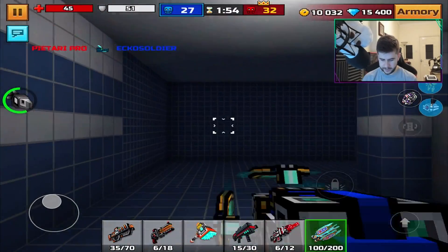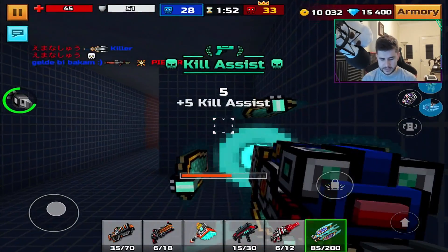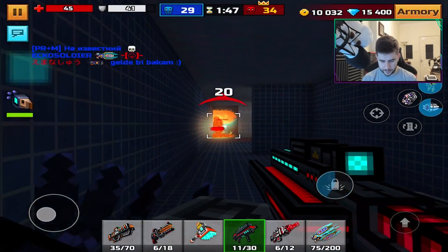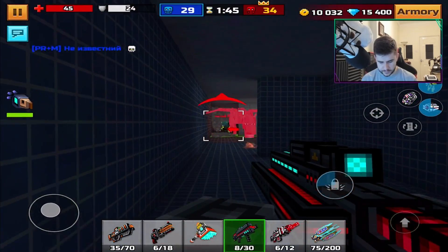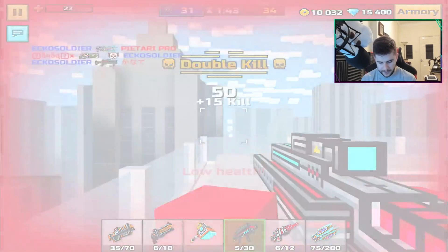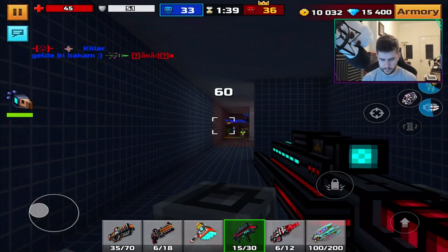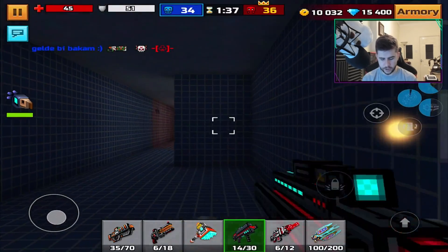He got me. So I want to try and line some enemies up and then get them with the Slicer and see how good it is. Because there's a couple of players down there. Surely these have got to hit — there's one kill. Finally. Did I get a double kill? I did get a double kill. Not bad. Not bad at all.